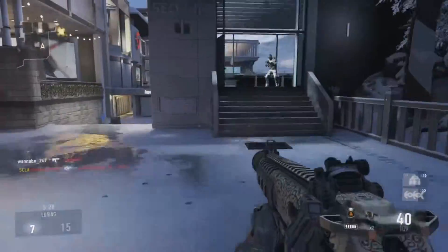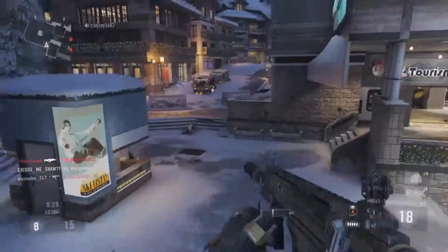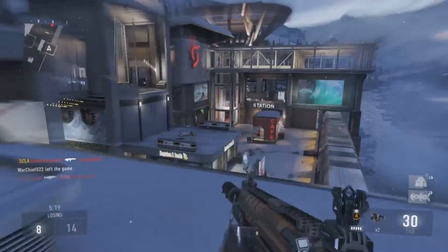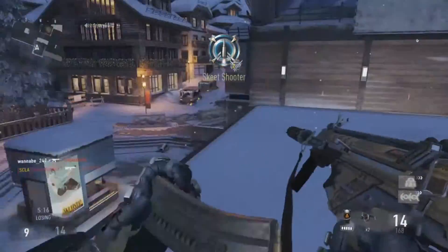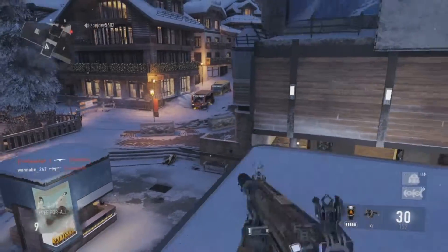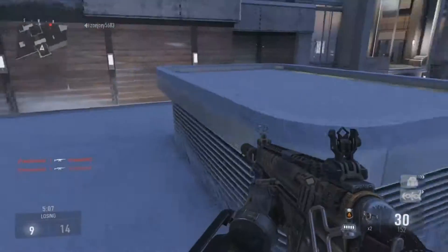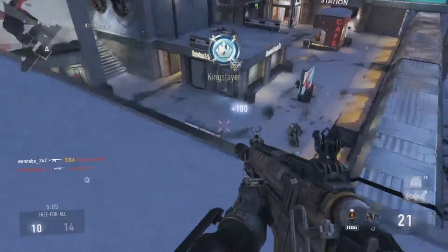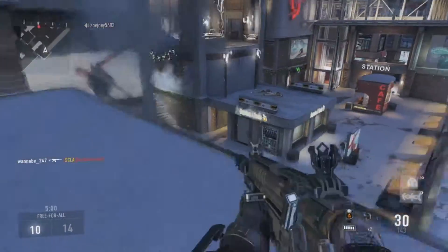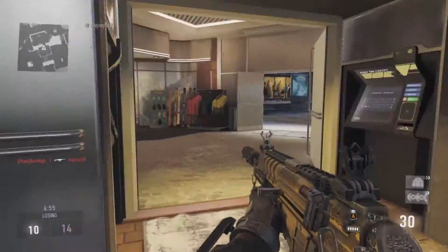The two game modes we're gonna be covering today are Free For All and Team Deathmatch. So we're starting off with Free For All. Rule number one: the max amount of players that can be playing in a match of Free For All is eight. You can only be playing eight people in this match including you — you're playing against seven other people. This game has a 10-minute time limit and the objective of the game is to get to 30 kills first.